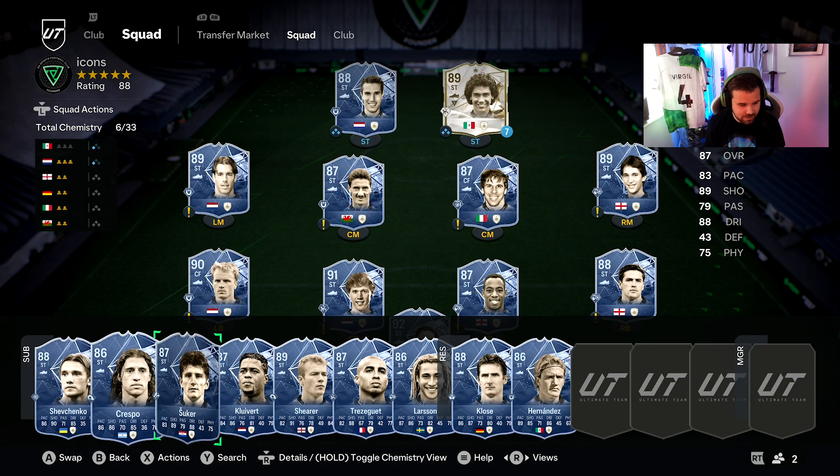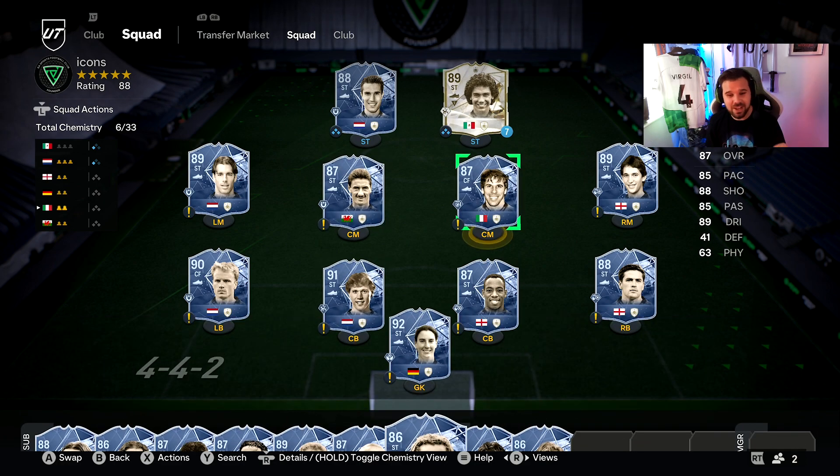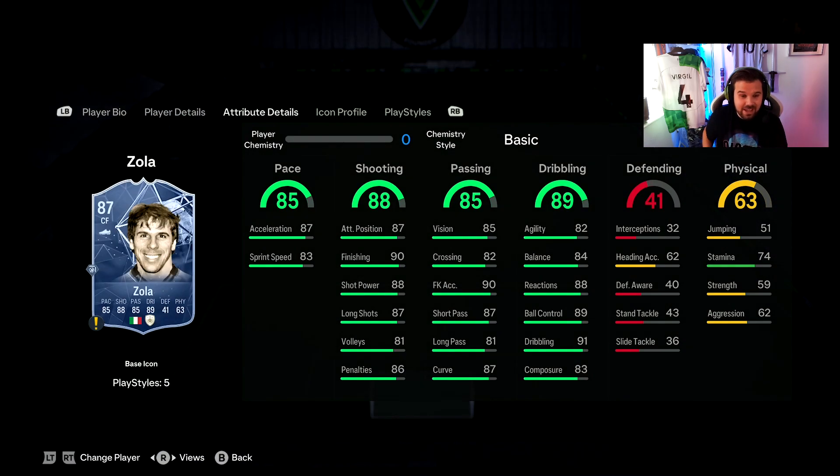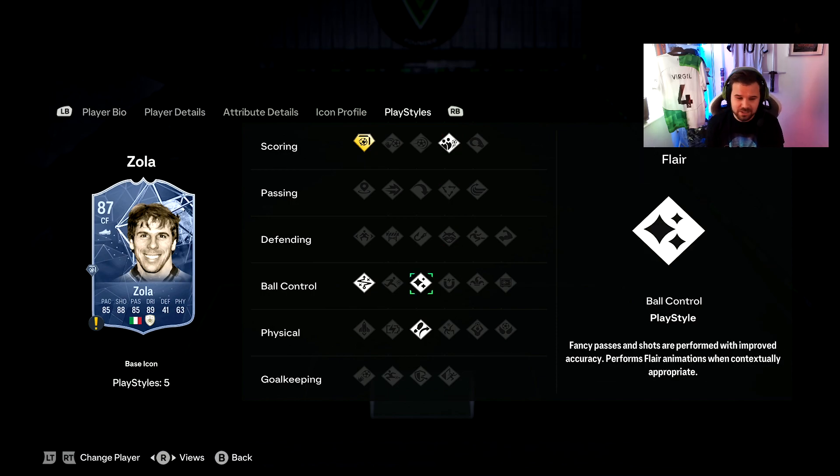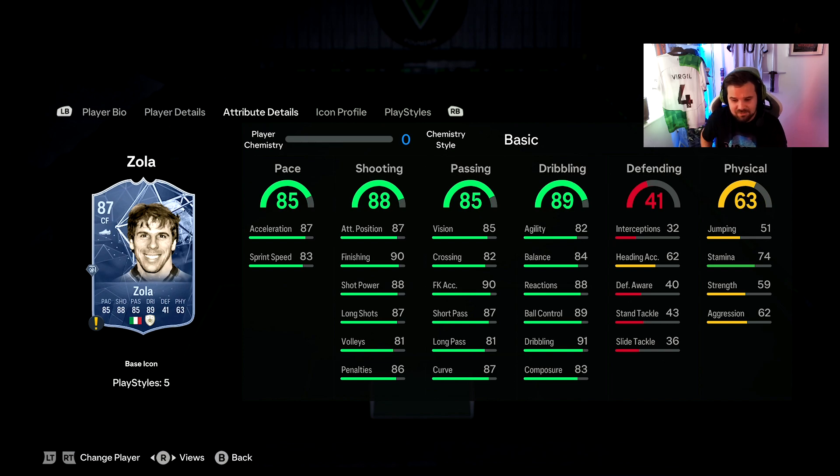For third place, someone stands out because he has the Finesse Shot trait — and that is Gianfranco Zola. Similar to van Persie, in the future you can play him as a central CAM or wide CAM. He has the Finesse Shot playstyle and if you've used anyone with that — like Son POTM or Salah — the finesse shots near enough fly in the back of the net. They're so accurate and powerful. He also has the Dead Ball, Flair, Technical Dribbler, and Travellas playstyles.